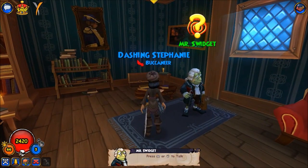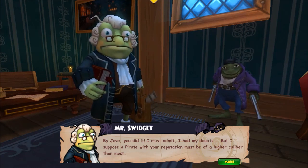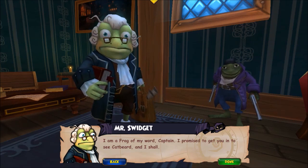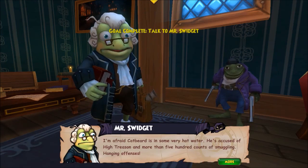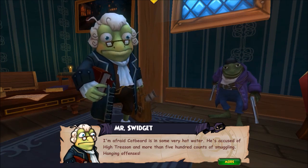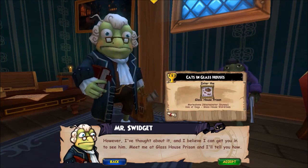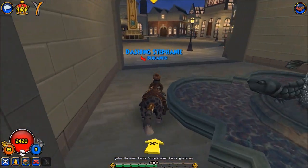Swidgett, we rescued your nephew. Very honored — I am a frog of mine, Captain. I promised to get you in to see Catbeard, and I shall. I'm afraid Catbeard is in some very hot water — he's accused of high treason and more than 500 counts of smuggling. Hanging offenses! As such, he's been declared an enemy of the crown, which means no visitors. However, I believe I can get you in to see him. Meet me at Glass House Prison. Well, we are in Barclay Square.